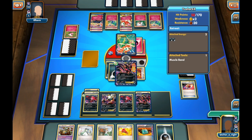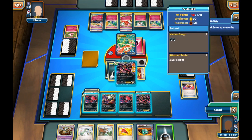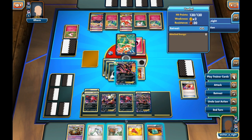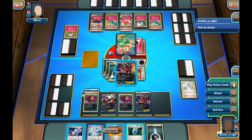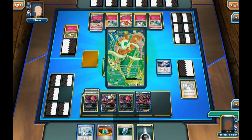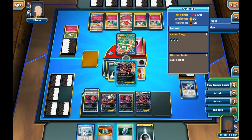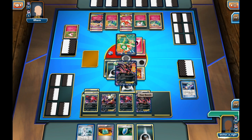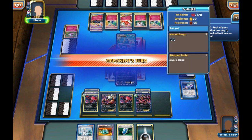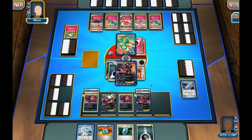Into my turn, I'm going to attach a Muscle Band and a Dark Energy onto my active Eviltal. I have a choice between N or Juniper and I go for N. I don't get anything all that helpful, but I do get a Hypnotoxic Laser — I'm missing the Virbank City Gym though, and I don't get the Sleep either. I'll Y-Cyclone again with Muscle Band bringing damage up to 90 against Resistance, moving an energy off the active onto the benched, since I'll lose the active anyway.